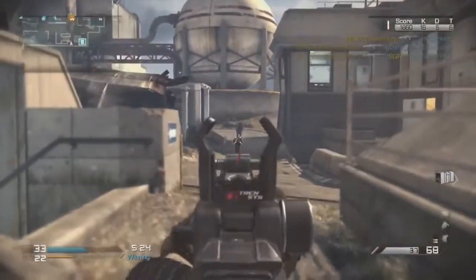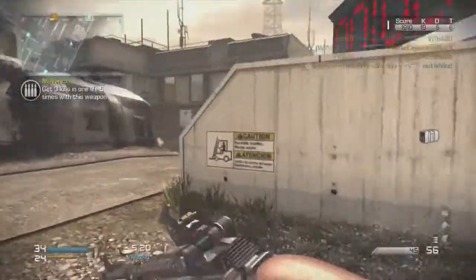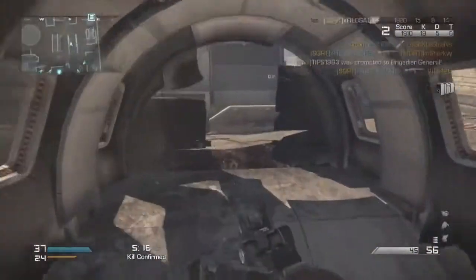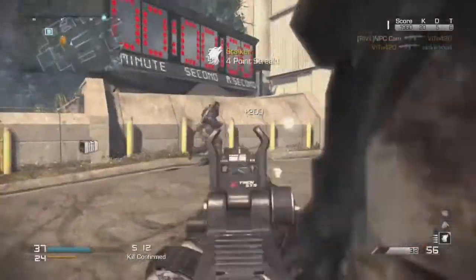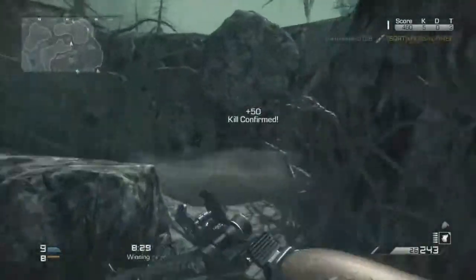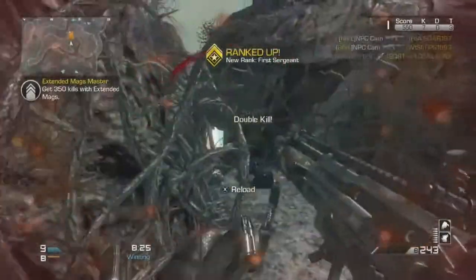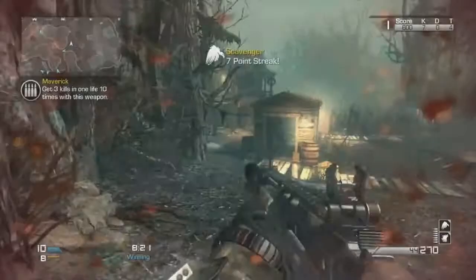For perks, what I use: the first one is Ready Up, because this gun does have a slow fire rate — around 600 rounds per minute, which is lower than most other assault rifles. So I use Ready Up so that my weapon is ready faster and I can get those shots off as fast as possible. Then I use Sleight of Hand for faster reloading. This is going to be a fast, run-around class, so I definitely want Sleight of Hand on there, as well as Agility.